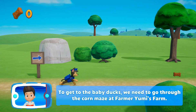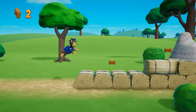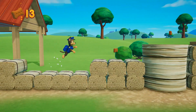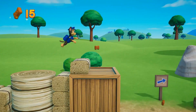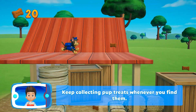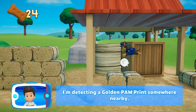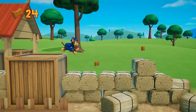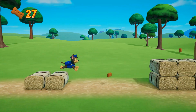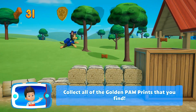I need to go through the corn maze at Farmer Yumi's farm. Keep collecting pup treats. I'm detecting a golden paw print somewhere nearby. A golden paw print — you got it! Collect all of the golden paw prints that you find.